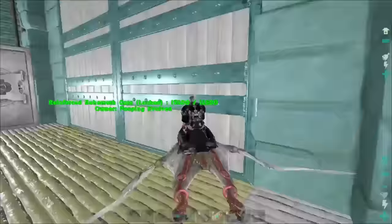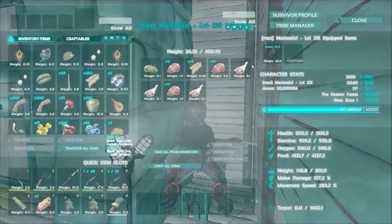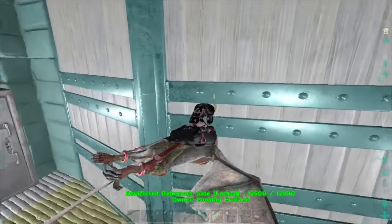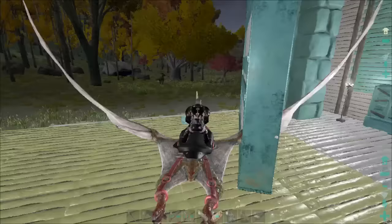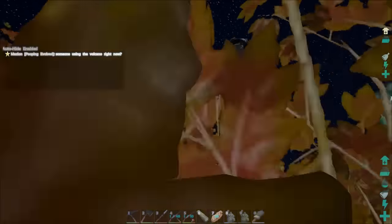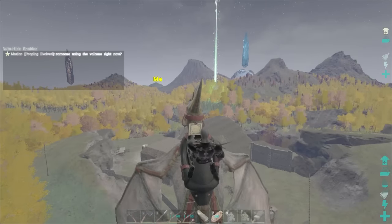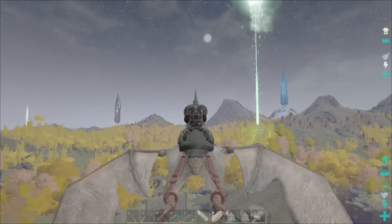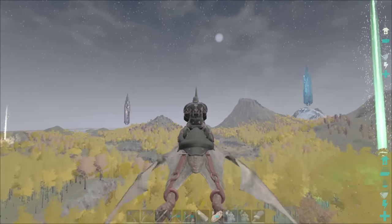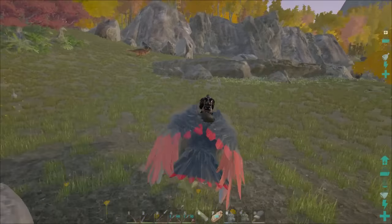We're gonna grab Blackwing Face — this pteranodon's way too fast. Got the movement speed up to 283% and it makes for some really interesting movement getting around. We're very far from home and it's dark. We're gonna get on one of our argentavis and start trying to get some compies and start a little compy army.